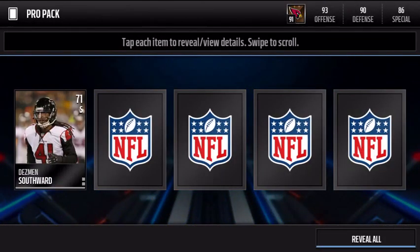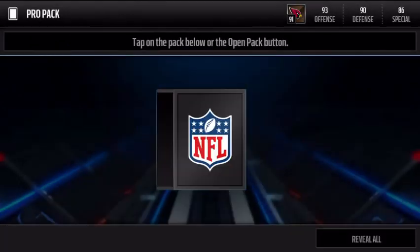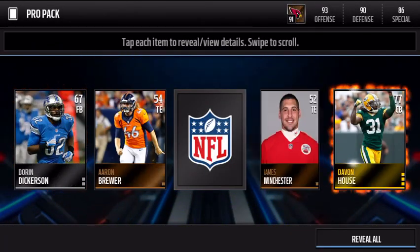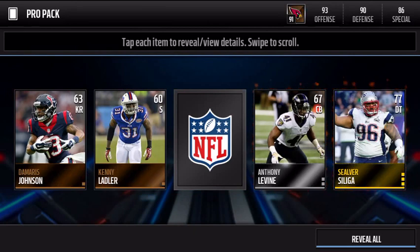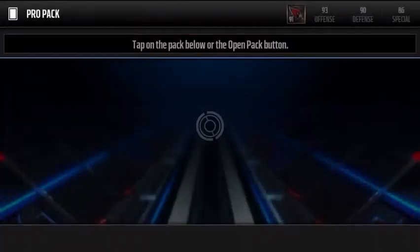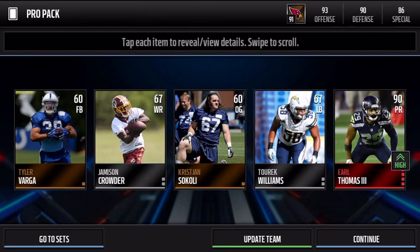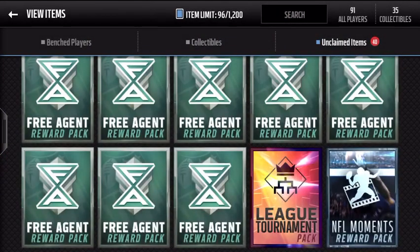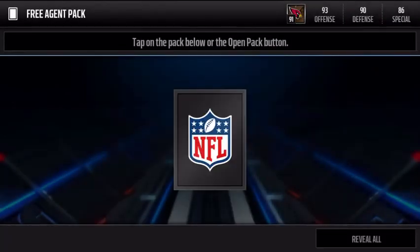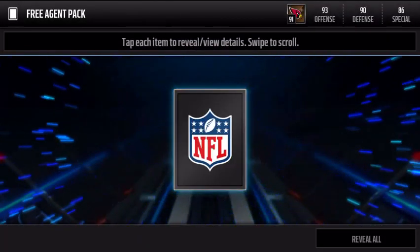We're going to start off with the pro packs. I'm hoping we get at least two elites, because like 85% of the time my luck is garbage, so I don't expect to get anything. We get a Corey Peters, a CJ Anderson — pretty good, not elite — a double gold, and then Jamal Charles! Alright, we got our first elite. So we get one elite in the pro packs, which I didn't really expect.